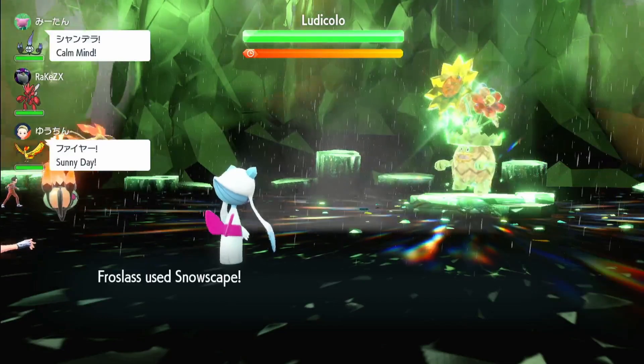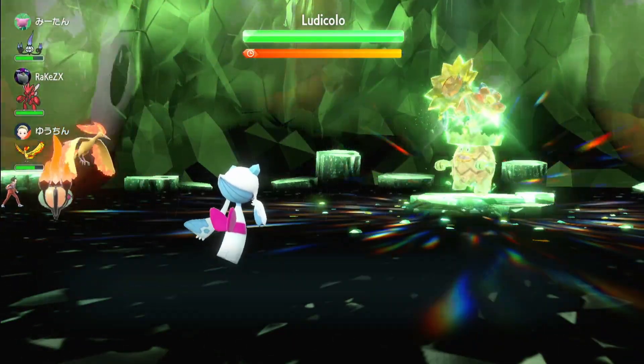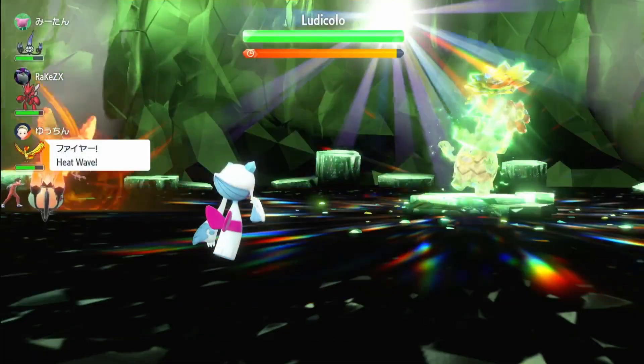I don't know when it puts up Rain Dance — looks like it puts it up on turn zero. I know we have two Fire types so I'm going to use Snowscape, but someone else used Sunny Day at the same time. This is just going to counter out with each other — that was a wasted move. We're just going to have to use Light Screen.